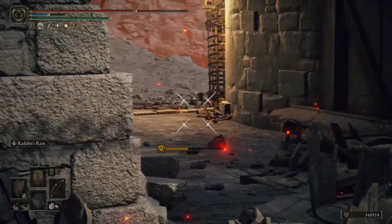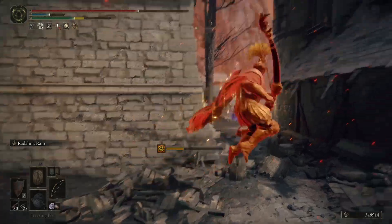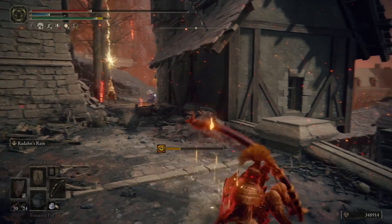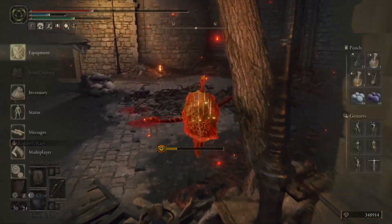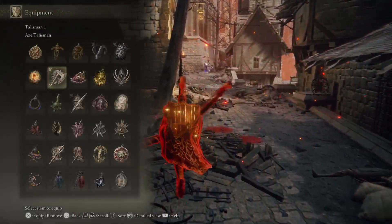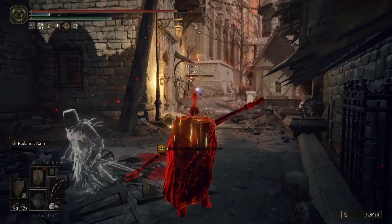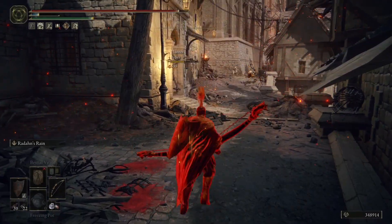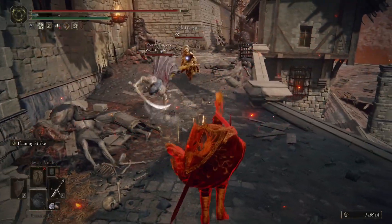We have a weird moment with some desync of the projectile where the blue hit me with a madness snipe, but I did not see it at all on my screen — just a fun netcode moment. And we do get hit by another Giant's Flame. I realized at a certain point that I had a talisman on that was going to increase the amount of damage I take, so I switch that around to get a little more HP from my flask, then switch over to Great Bow, and I'm able to take care of that blue from around the corner. So that brings our kill count up to nine.